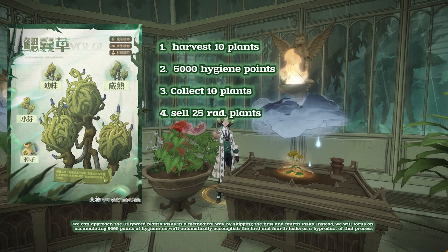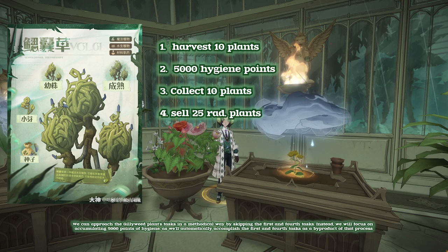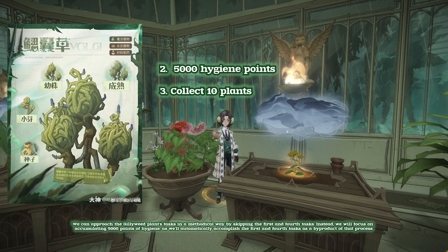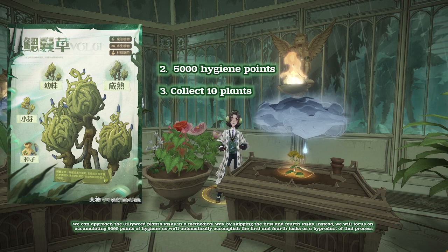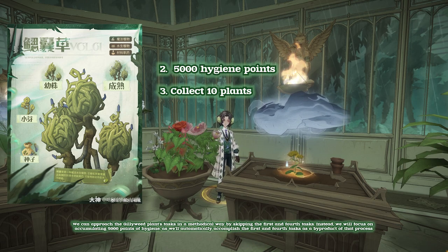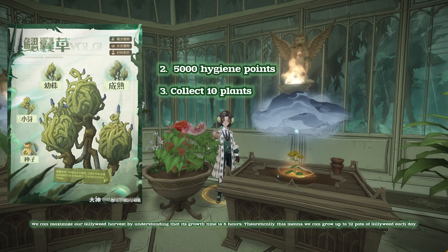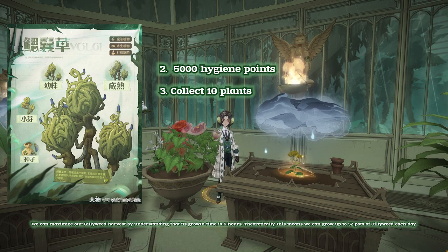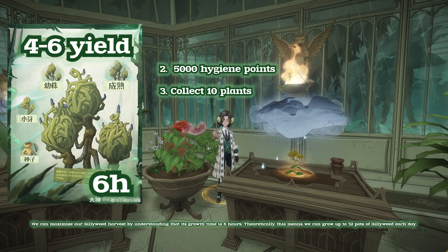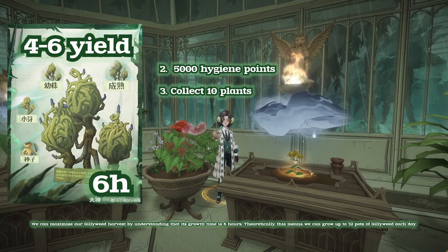We can approach the Gillyweed plants' tasks in a methodical way by skipping the first and fourth tasks. Instead, we will focus on accumulating 5,000 points of hygiene, as we'll automatically accomplish the first and fourth tasks as a byproduct of that process. We can maximize our Gillyweed harvest by understanding that its growth time is 6 hours. Theoretically, this means we can grow up to 32 pots of Gillyweed each day.